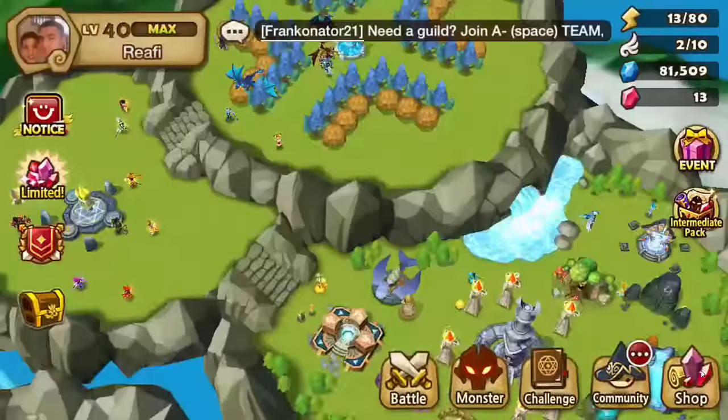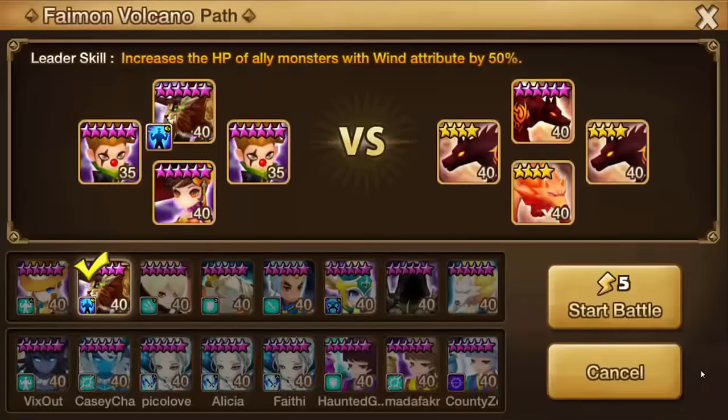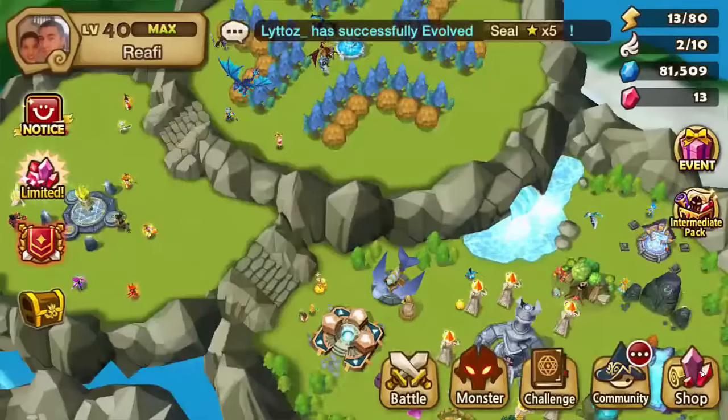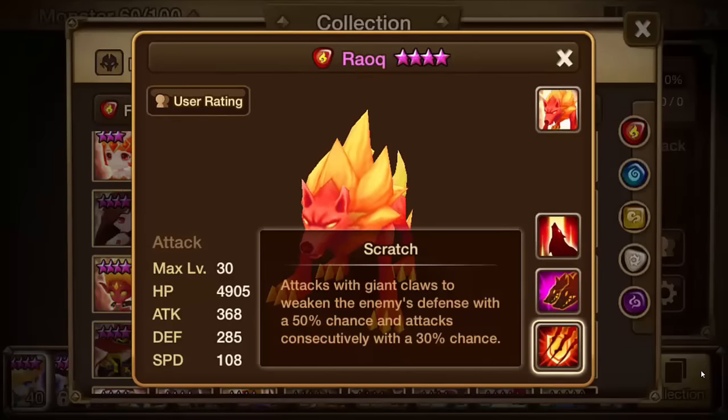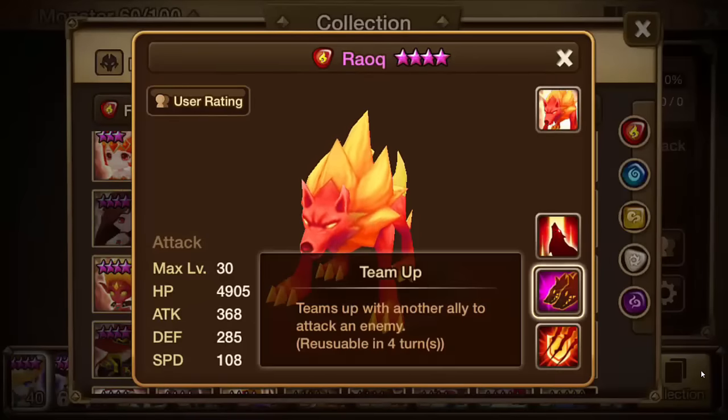Faemon is another spot you'll be able to farm — Faemon stage one. If you don't have any natural four-stars capable of doing it, like Julian and stuff like that, you can actually five-star Rauk. Look at this — good damage, he does decent damage. He gains an extra turn if you kill the enemy, and that's what makes him so fast. If you bring him on Tamor stage one and he one-hits almost every monster, it can be really, really fast.